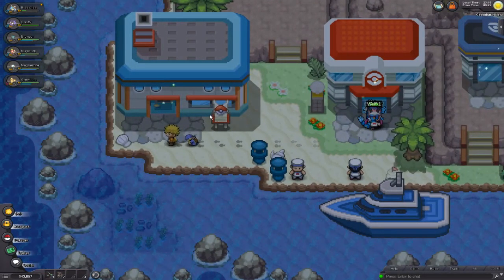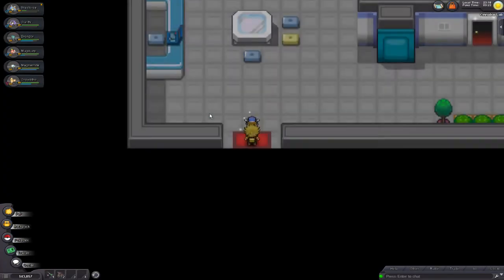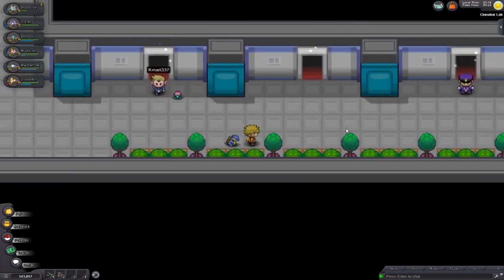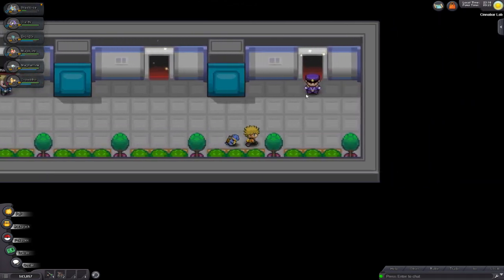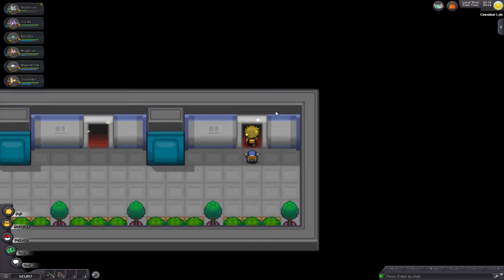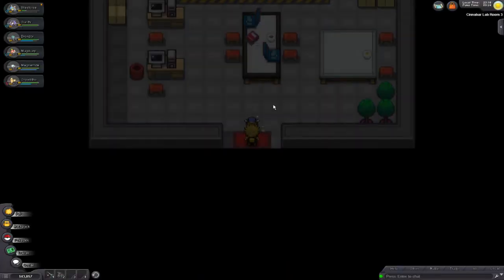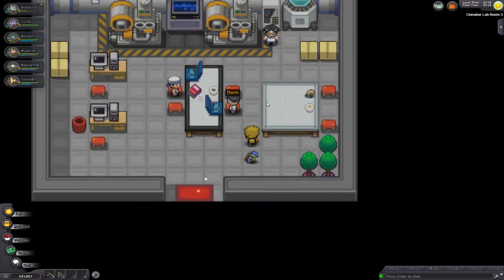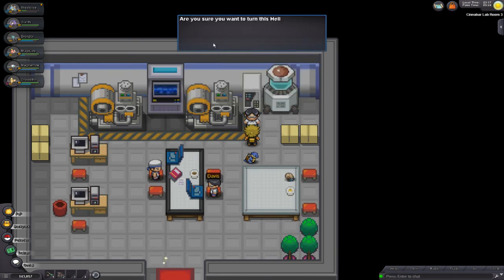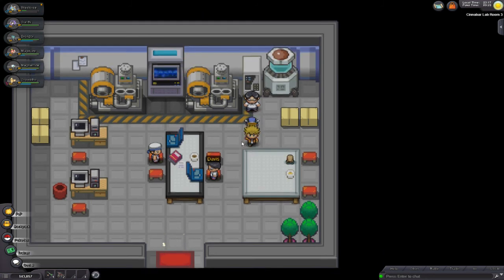I actually got an extra Helix fossil after picking up a Helix fossil at Mount Moon. So I'm going to go turn in two Helix fossils and see if the game will do anything for me. You come down to this guy, tell him you got the 7th badge, and then you come up here and talk to this guy — he'll give you a list of fossils to turn in. They'll teleport to your Poke Center and you can grab them out of there.